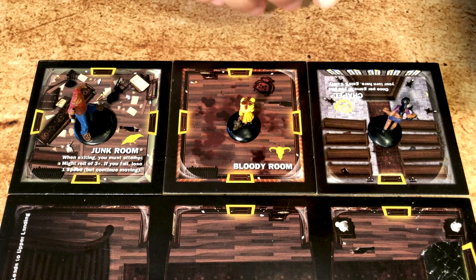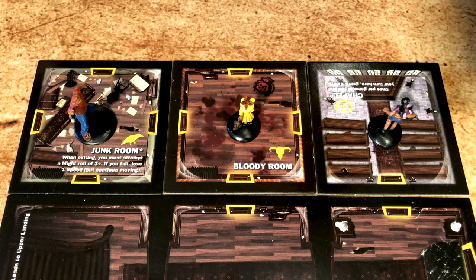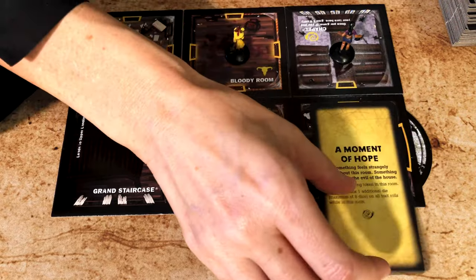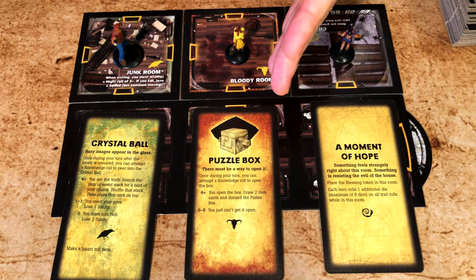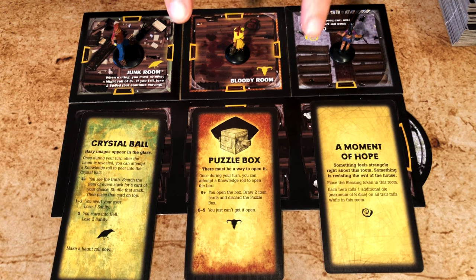As soon as you enter a room and discover a symbol — an event card, an item, or an omen card — you draw that card. Note that drawing a card ends your movement, but you can still take other actions like using an item. You draw the card by discovering a room by walking into it, or by using another tile or another card. If it's because of a haunt instruction, you do not draw a card. When explorers draw a card, they read it aloud and follow the instructions.